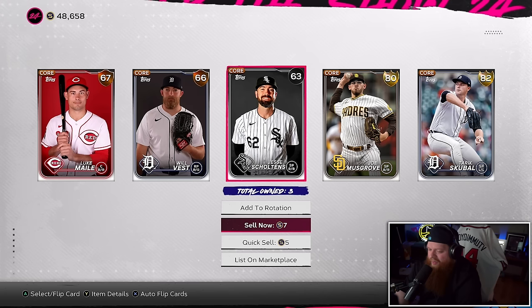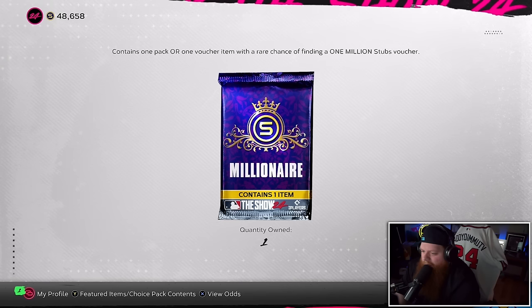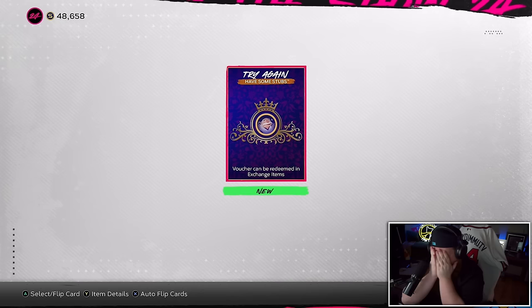We got Jesse Scholtens and Will Vest. We have one last Millionaire Pack. Give me 75,000 stubs — I'm not even asking for the million, just give me the 75K so I can feel alive. What the — oh my god. A fiercer slap to the jaw I could not have received. I gotta try again.